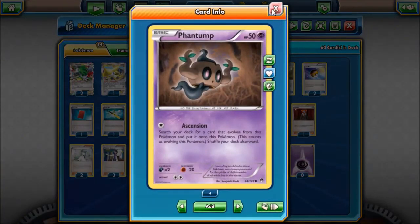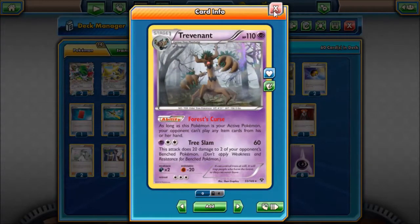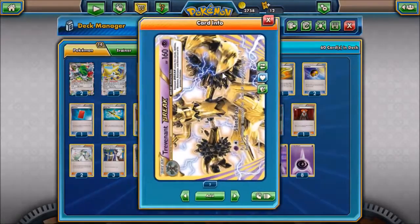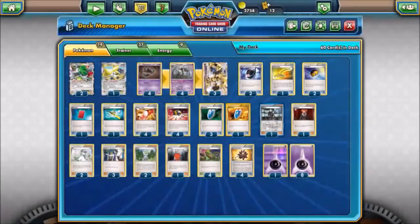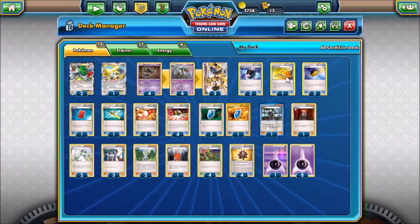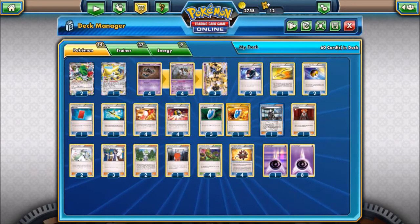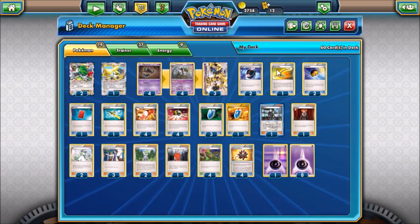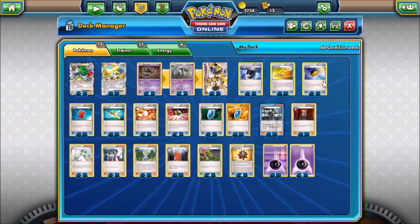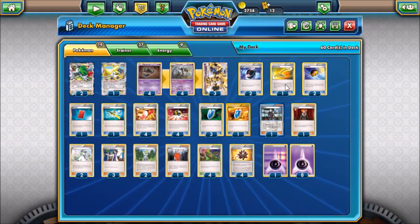So we're running four Phantumps, four Trevenants, three Trevenant Breaks, two Battle Compressors just to drop out any supporters that I need so I can quickly VS Seeker them. One Escape Rope in case I start out with a Shaman start or a Jirachi start — it does happen.